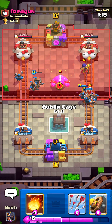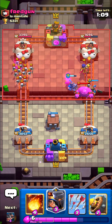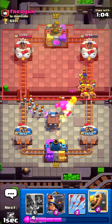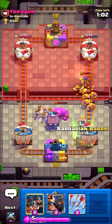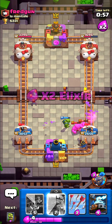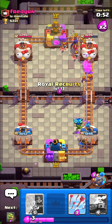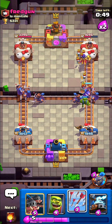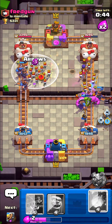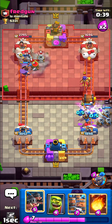You can do that by counting elixir. If you don't know how to count elixir, you can use a second phone — just make another account on it, like a mini account or something, add your main account, and then spectate yourself. That way you're going to know how much elixir your enemy has. That's how I started learning elixir counting. I'm going to air that skeleton army so he's forced to play something, and just like that we defend it clean again.